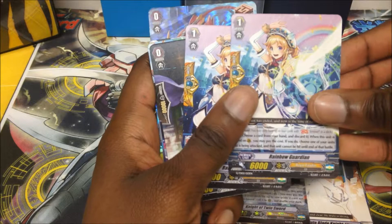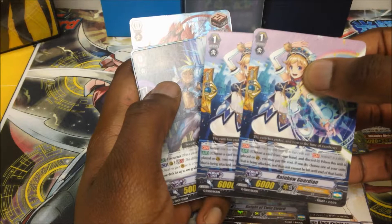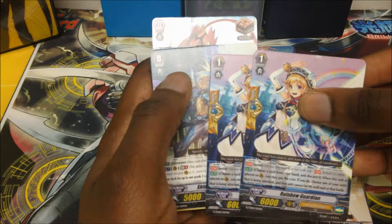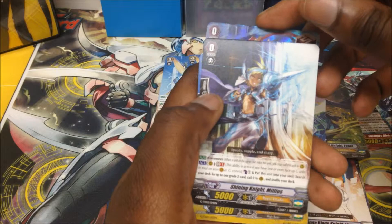One of the best features in the new G decks: we now get two perfect guard cards. They still get the job done. There are new perfect guard cards in the booster sets that unflip damage, but as of now for the starter decks we just get the basic perfect guard cards.